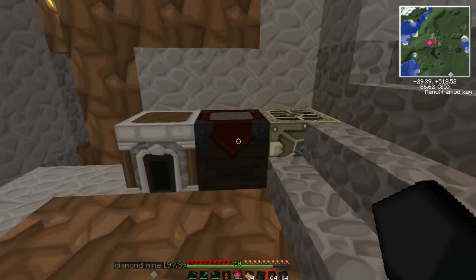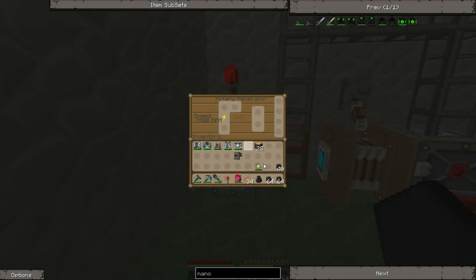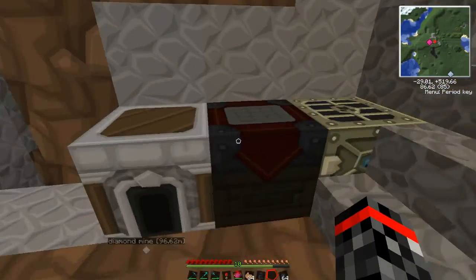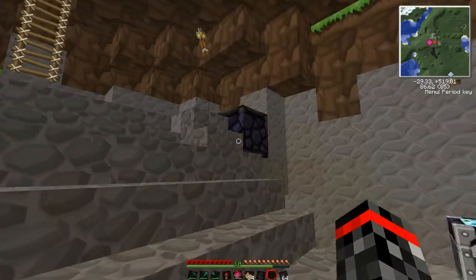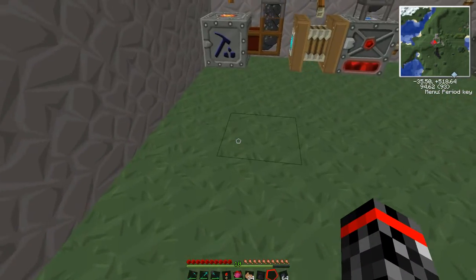I already got all the materials for that. Just take a bunch of coal and then you've got to macerate it all, which could take a lengthy amount of time. So what we should do is start making the energy crystals — I already got all the diamonds. We'll need four energy crystals, one for each piece of nanosuit armor. Let's just wait for all those to be done and I'll be right back with you guys in a moment.